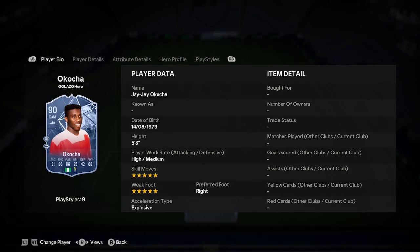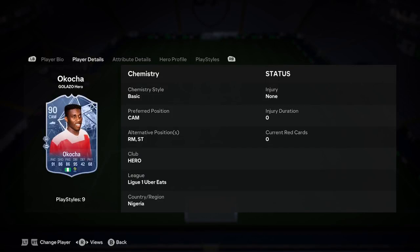I'm going to be doing a player analysis on the new JJ Kocicolazzo hero card. So let's jump straight into this. He is 5'8", high-medium build, 5'5" right foot and explosive. He can play right mid or striker.